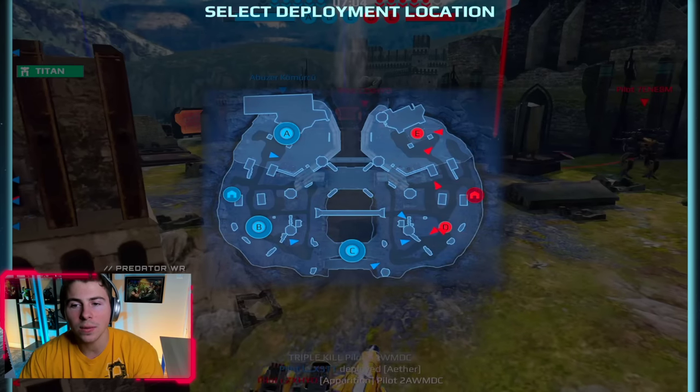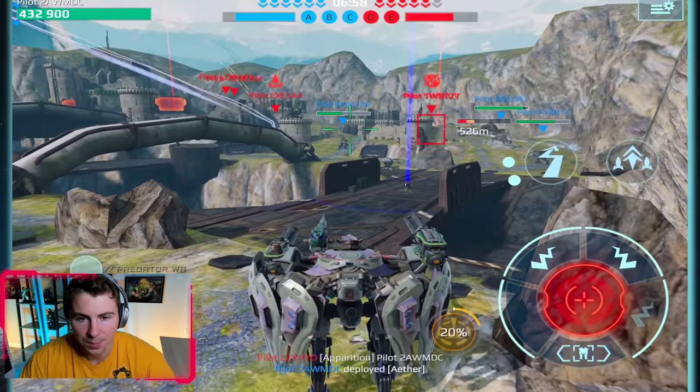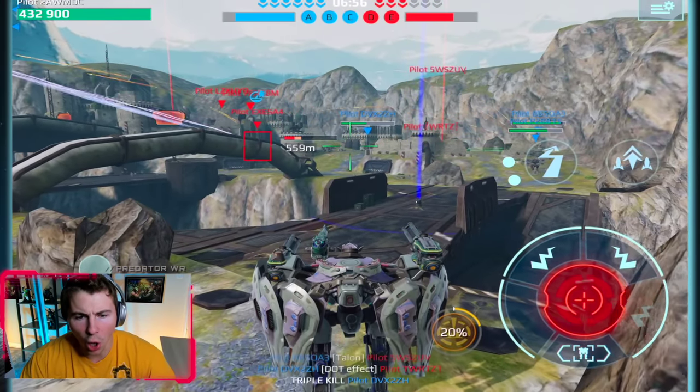That shouldn't have counted — my stealth was triggered and he killed me, it was delayed. Okay, let's drop the Ether in. Ether time! On the ground it's actually pretty slow — once again it's not max level so we can't tell how fast it's really going to be. There's an Ether — he's got a Dazzler Lantern build, that could be an effective build.